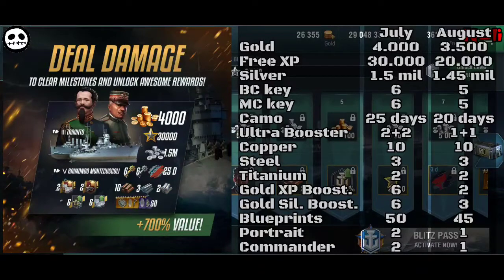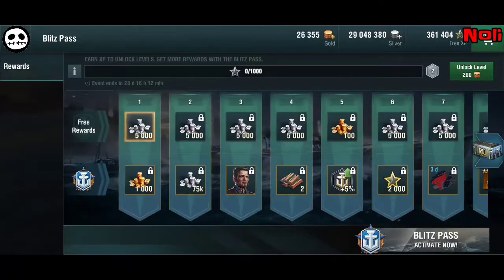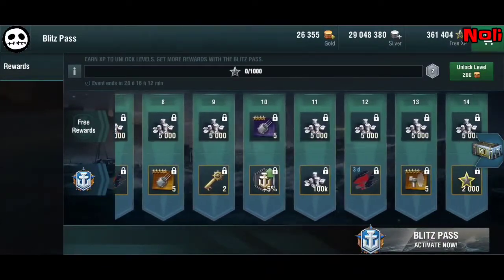Blueprints: last month 50 — now 45. You get one commander and one portrait included, but for the extra ones you have to pay more money to get two commanders and two portraits. For ships, last month there were two ships and this month there is only Admiral Makarov — though usually it is one premium ship per Blitz Pass.